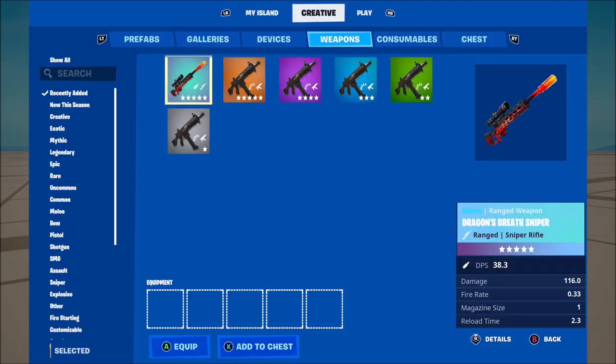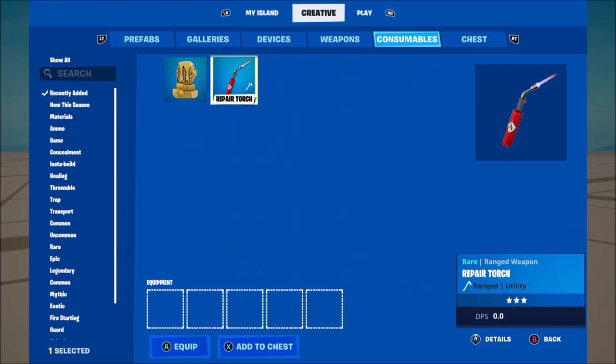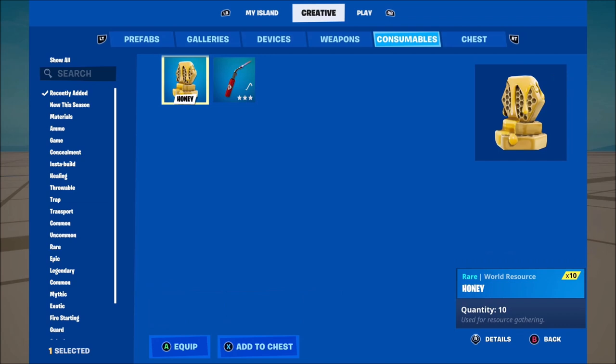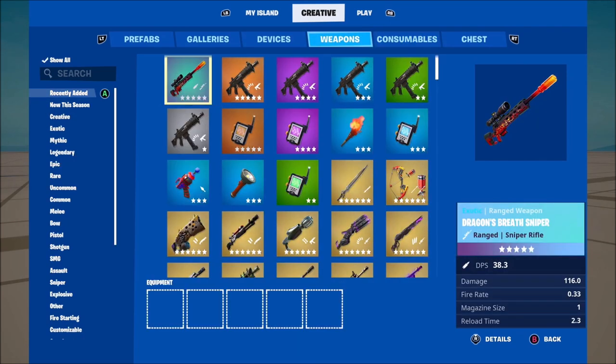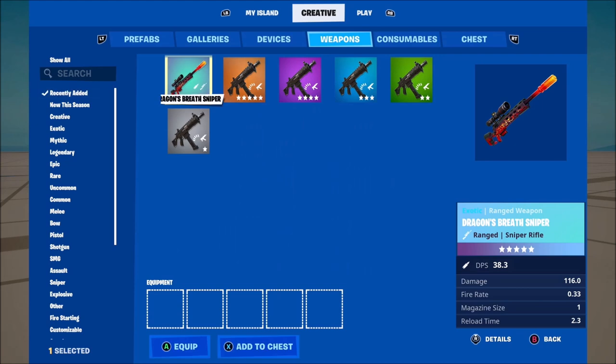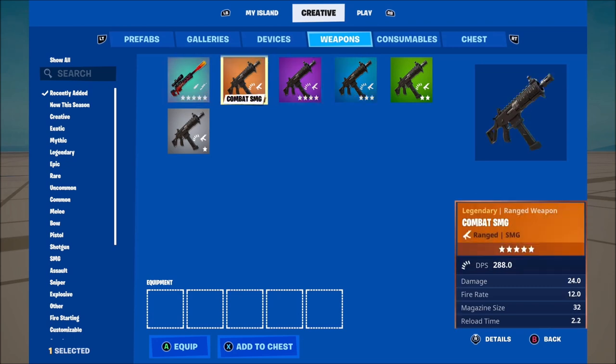If you go over to the Creative menu and go to Consumables, then Recently Added, we now have the Repair Torch and Honey. Then go to Recently Added on the Weapons and we finally have Exotic Weapons — we have the Dragon's Breath Sniper and the Combat SMG.